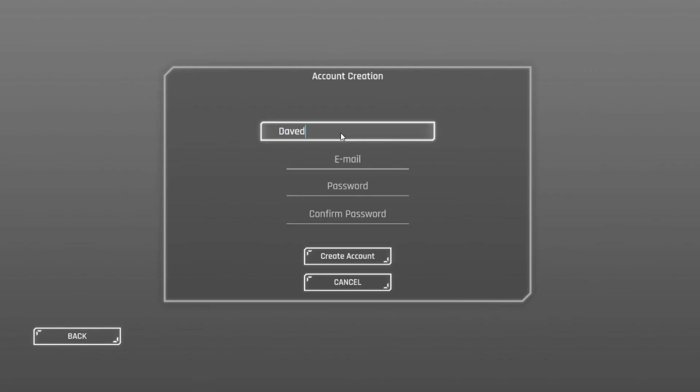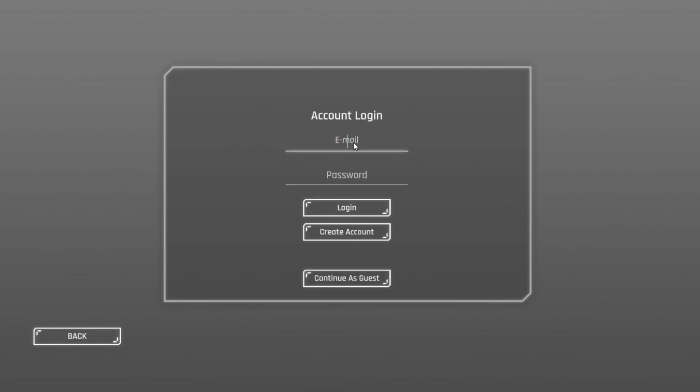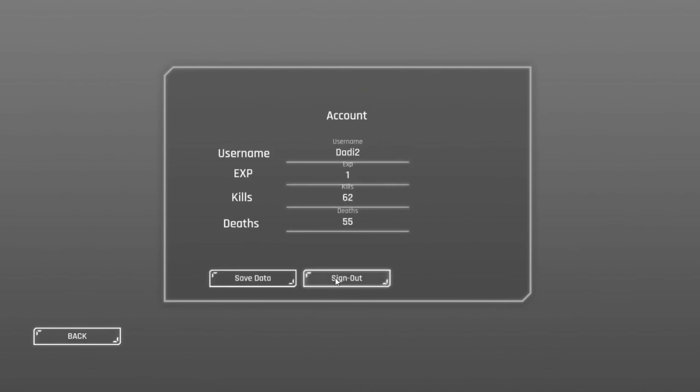Here I'm creating a fake account, showing that the login works, and all that is authenticated from Firebase, which is fantastic — it's from Google. All my data for your account is stored on Firebase, like your kills, your XP, and all that, which right now is only set by manually typing it in and hitting save data. I followed a tutorial just to understand the basics of this, because this is way out of my comfort zone. I'm more of a single-player coder, and this is not single-player, so it's a little complicated.